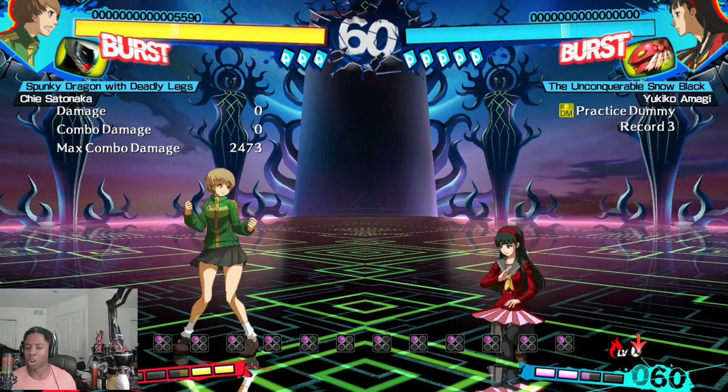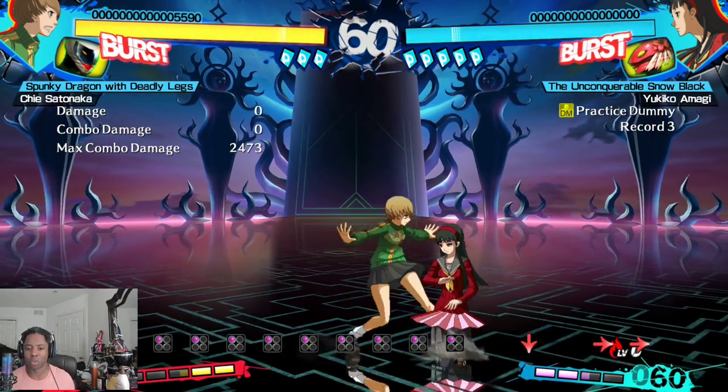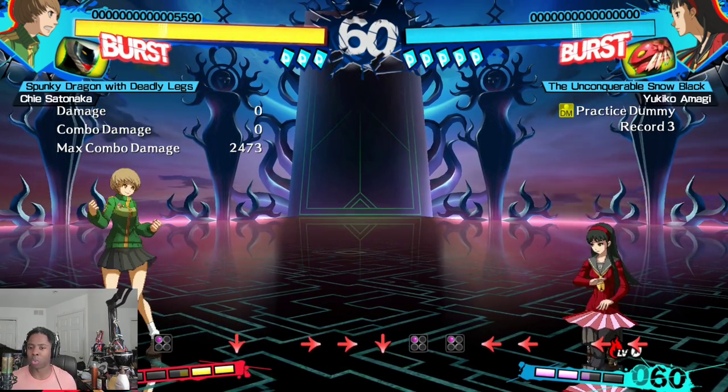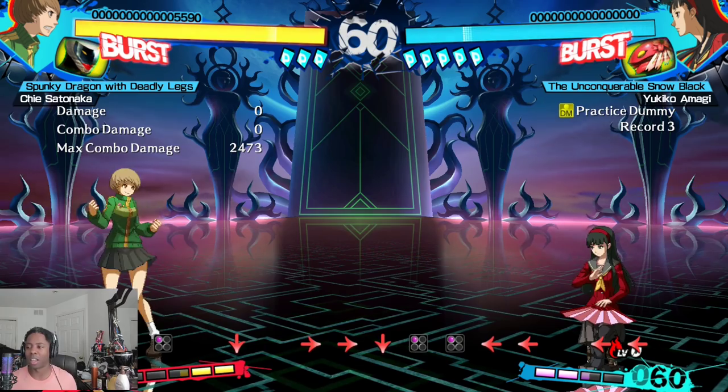The main downsides of playing Chie are that she doesn't have a lot of persona cards — though it doesn't matter too much since she's mostly rushing you down with her normals — and her range is not good. So you do have to navigate characters who either have bigger normals than you or use a lot of persona attacks in order to get close and run your game plan.